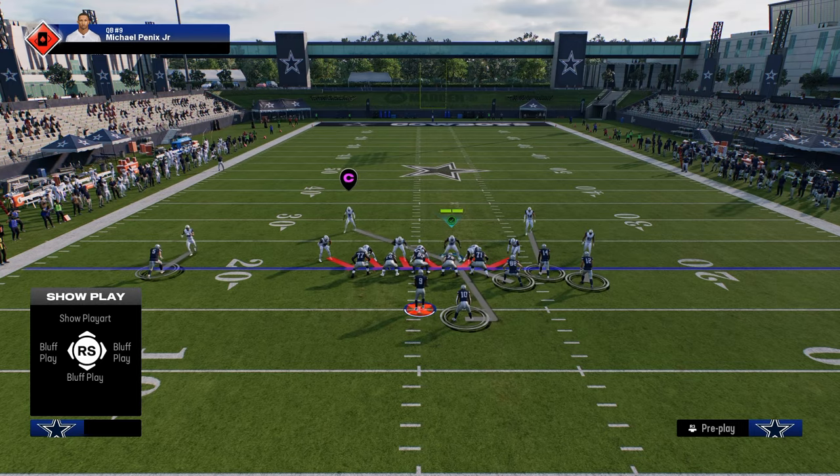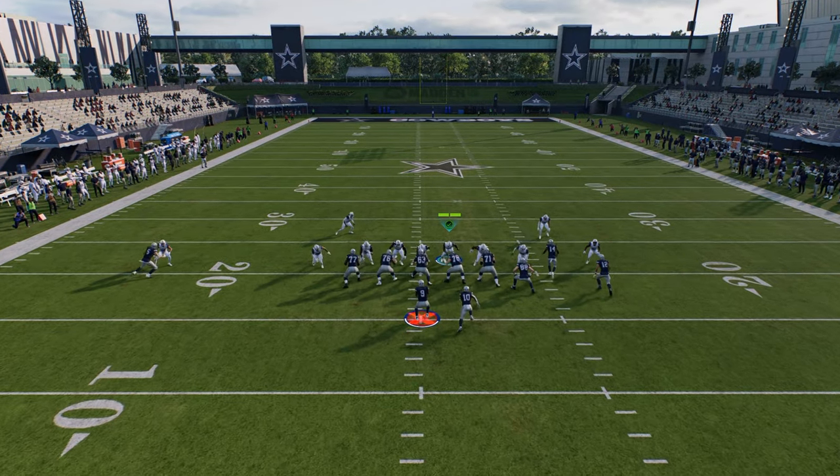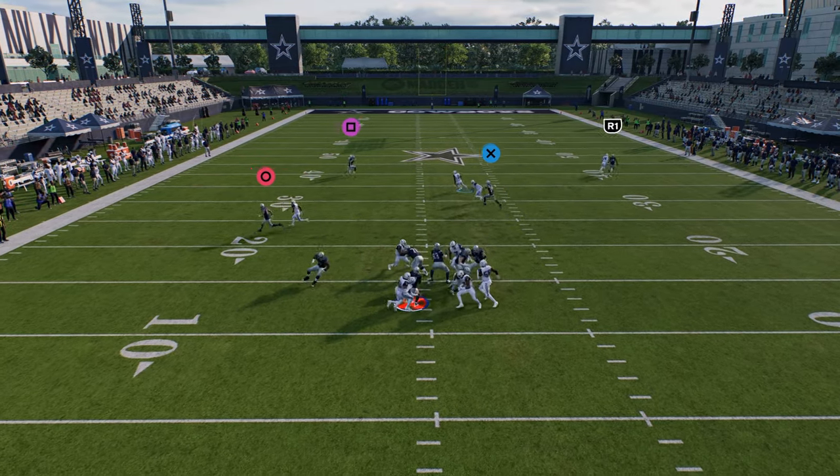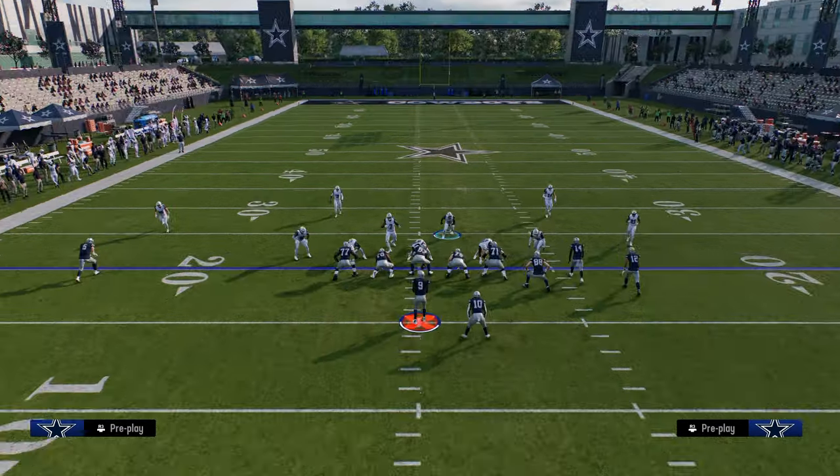Once they start blocking people, what you want to do is make sure that the six man comes home. We're going to get a really nice hover here. For some reason my linebacker on the right side is getting bumped by that trail route, but in general that's what you want to do.